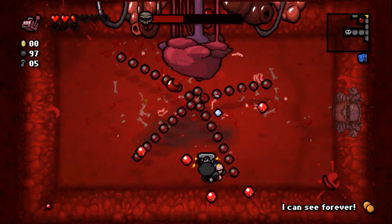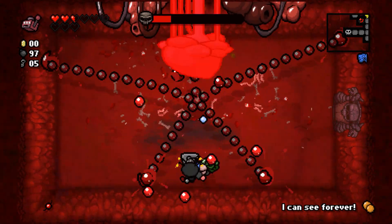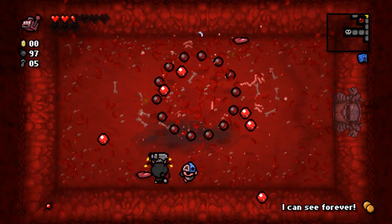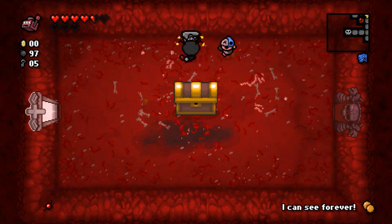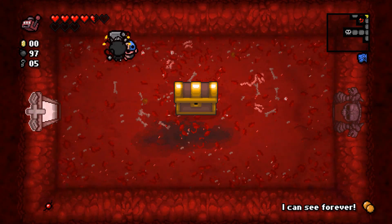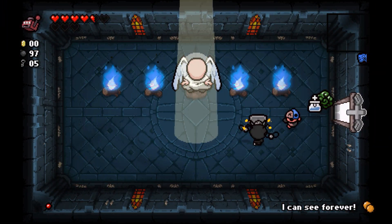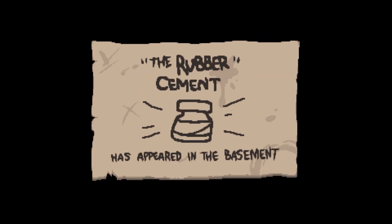Pretty much just spamming my stuff and waiting for Bob's Brain to spawn again. Done here! Looks like I was wrong — you can totally leave the room. I can go to the Chest and end the game, or I can go into Heaven. I didn't think I could but I'm totally doing it. Rubber Cement — I think that makes your shots bounce.